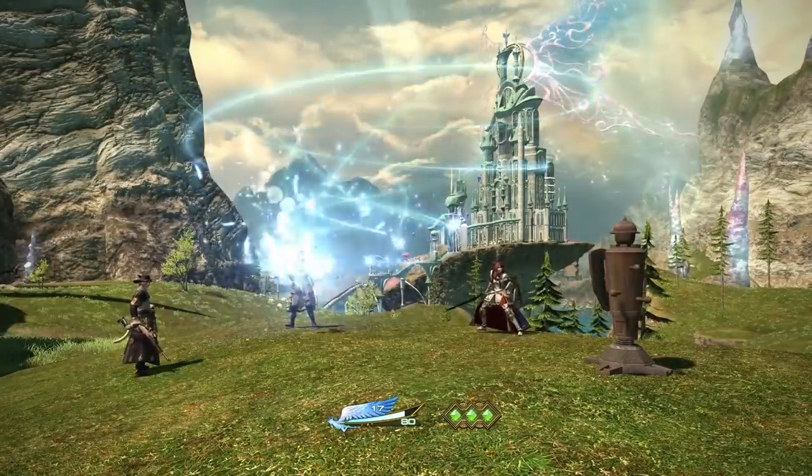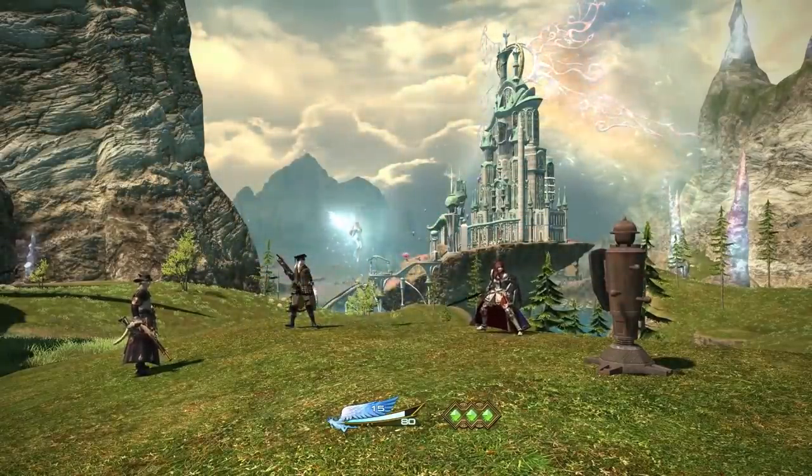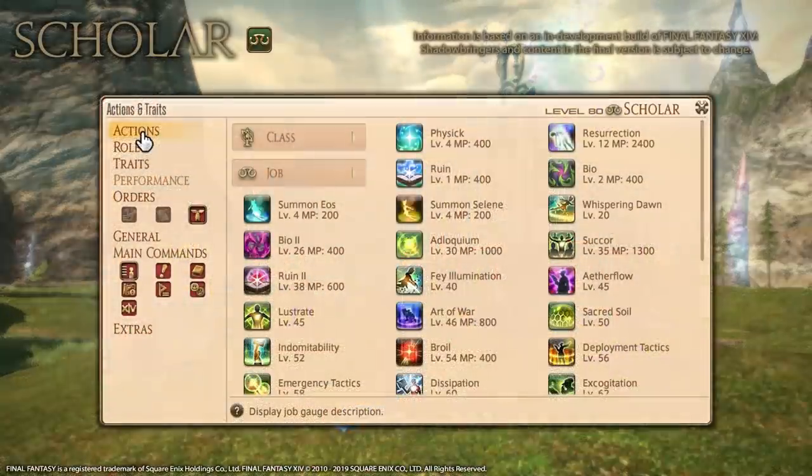In return, Scholar gets a new temporary summon named Seraph and more healing output. What immediately stands out in the actions menu is that the majority of the class actions have been moved to the job category. Scholar does in fact have different versions of some of these actions than Summoner. The devs are trying to split the two jobs further apart, though the differences are mainly potency-related.